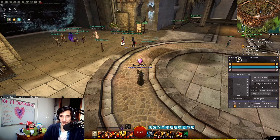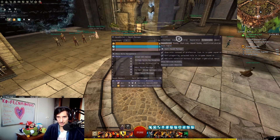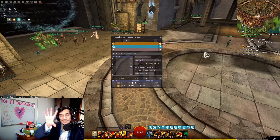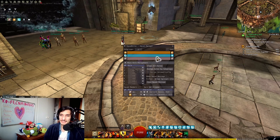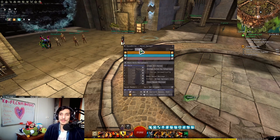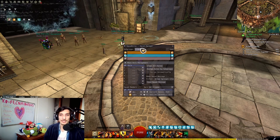To access the Squad Manager, you go into rDPS and open Squad Manager — I'll cover installation later in the video. Once you're in there, you can see a lot happening: you can choose how many subgroups you have, and in this case we have one subgroup.